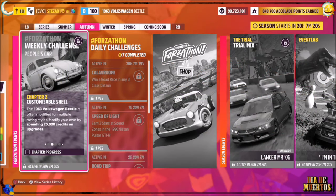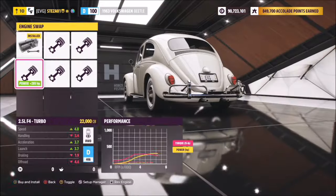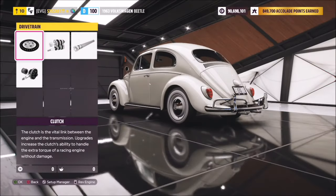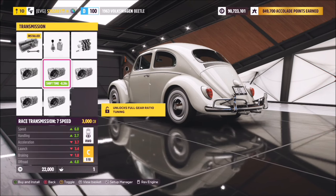The first challenge simply wants you to spend 25,000 credits on upgrades, which is super easy. Go into your upgrade tab and first pick the 2.5 litre F4 turbo engine conversion for 22,000 credits, then go into the drivetrain tab, onto transmissions, and pick the seven-speed race transmission for 3,000 credits. When you come out you'll have spent exactly 25,000 credits.